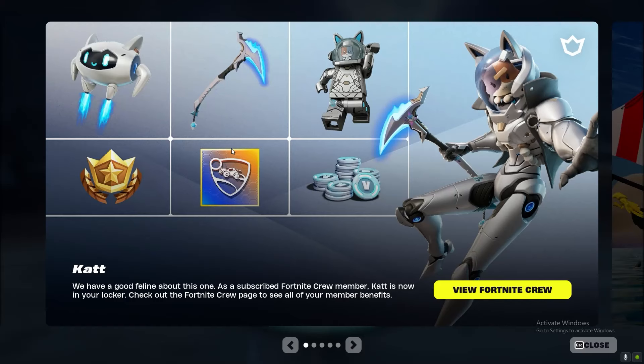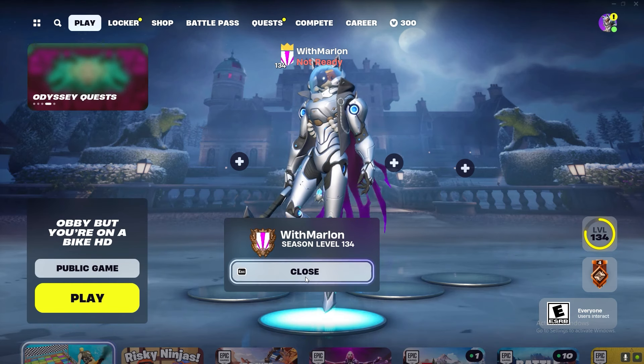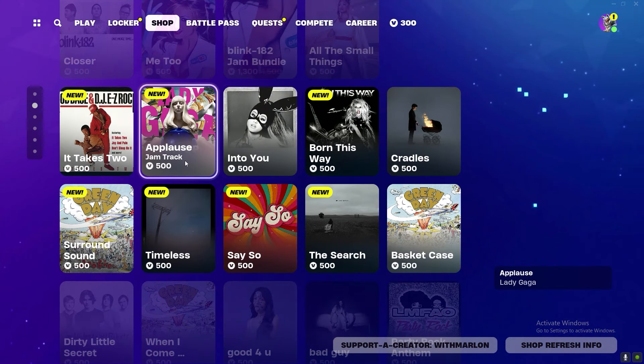We got two new things today. We got the brand new crew skin which ain't too bad — a cat, a back bling, some Lego, and a pickaxe. Honestly not that bad of a fit if you take a look at it.